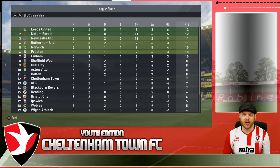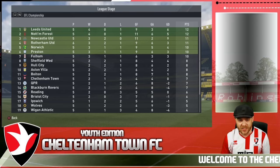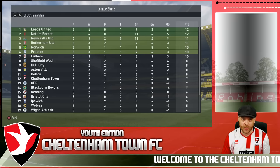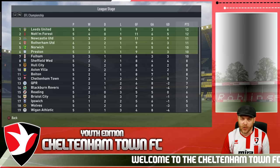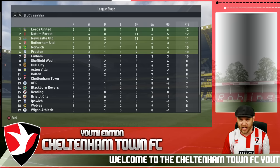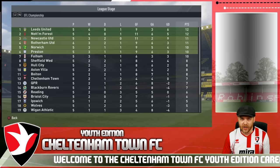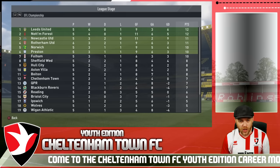Hello and welcome back to the Youth Edition Career Mode FIFA 17 with Cheltenham Town. We sit in 12th after 5 games — not too bad a start, but we just need to find a little bit more firepower. We can't rely on Zaki Anwar all season. He's doing an amazing job, an incredible start to the season, but we need to find some more avenues forward for goals.